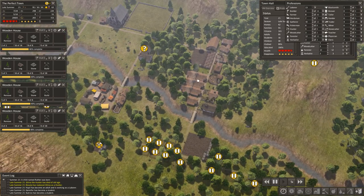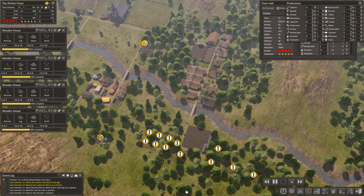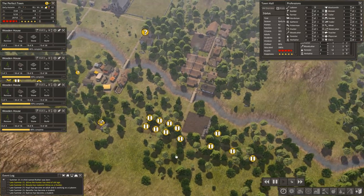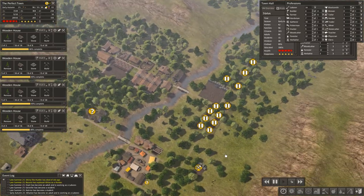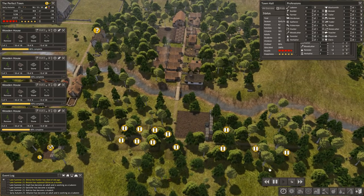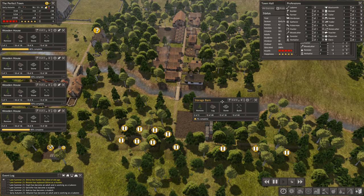So a woodcutter — one forester's lodge can provide more logs than one woodcutter can handle, which is why we left space for two woodcutters at each site.